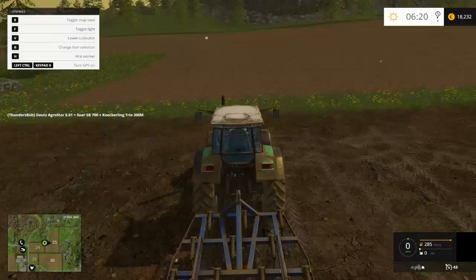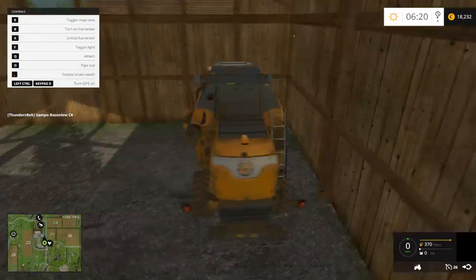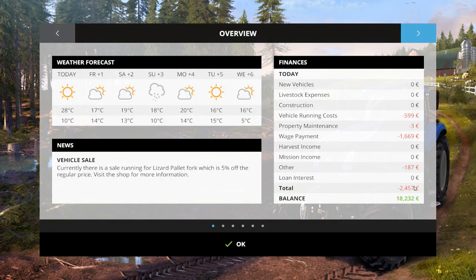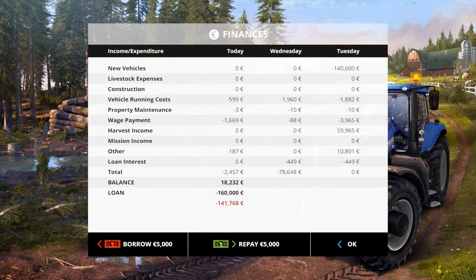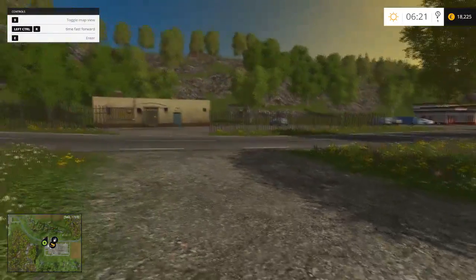We're at the 20-minute mark. That worker is done so he's gonna have to go pick up the sower again. It's 6:20 in the morning and we are running a decrease today. Looking at my finances: on Tuesday we did $59,000–$60,000 of harvest income; we didn't make anything on Wednesday and I lost $78,000 on Wednesday — ouch. Our balance right now is 18,000 minus our loan, so we're technically sitting at negative 141,768 euro. We're gonna have to fix that soon. Anyway, thank you for watching — this is Thunderbolt signing off, and I'll see you guys in the next episode.